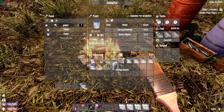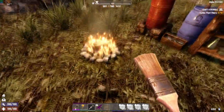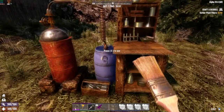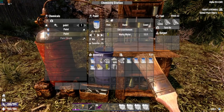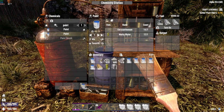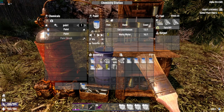Hit cook and that will give you 100 paint for one of each of those items — a lot more than the 15 you get from breaking down a dye. Once you level up a bit and get your hands on a chemistry station, throw some fuel in it and use the same exact resources: one chrysanthemum and one murky water. When you mix those up you actually get 200 paint — double the outcome for the same amount of resources.